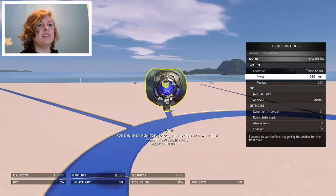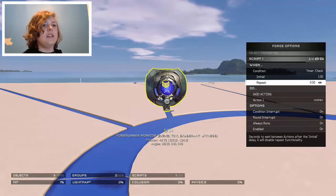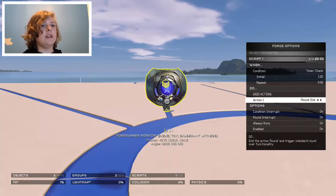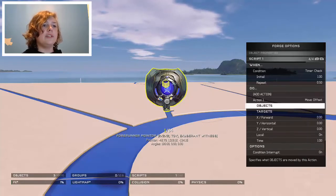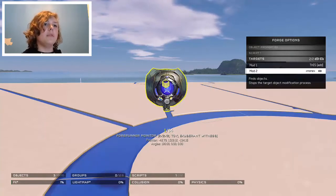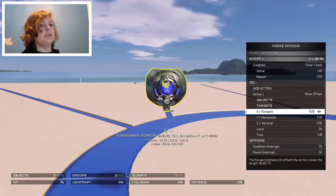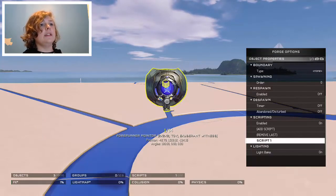I recommend that you set the timer to around one second, so just 1.00, and then put the repeats to about that. Now what you want to do is find the move offset setting - here it is, move offset. You want to make the target set to player.